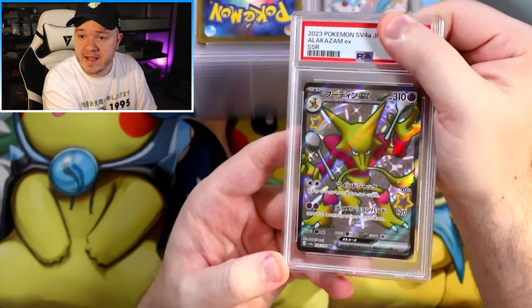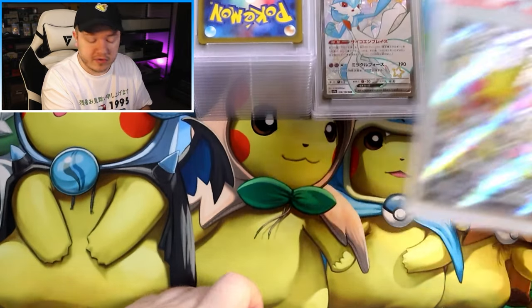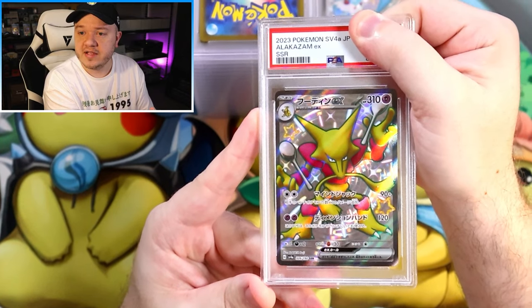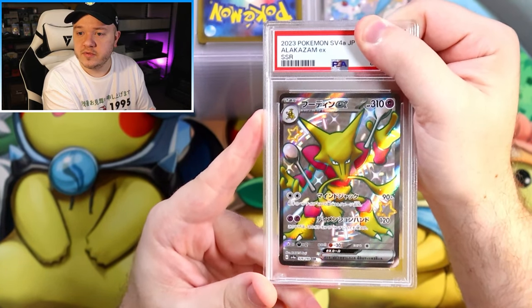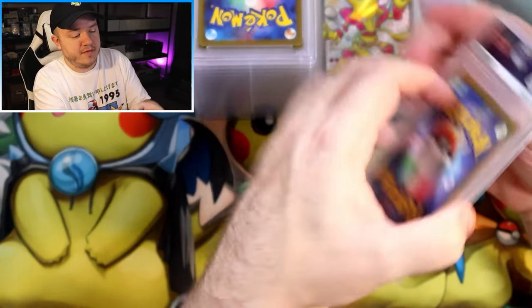Now we've got an Alakazam EX Shiny. This also has the shiny spiral texture on the back — all of the Full Art Shinies have that spiral texture, which is very, very cool. And this one's Alakazam — a 10! We love it.